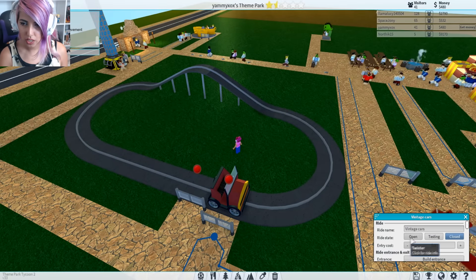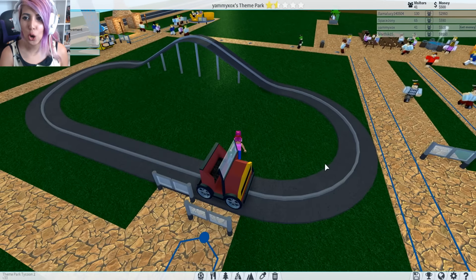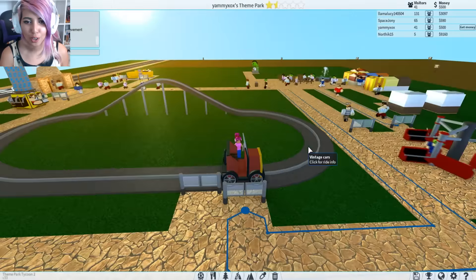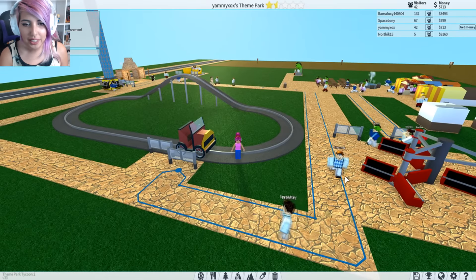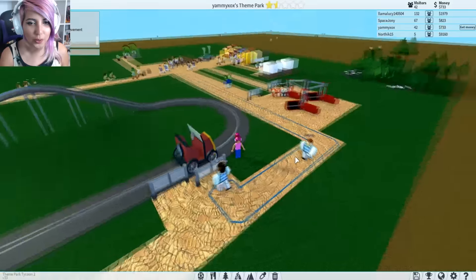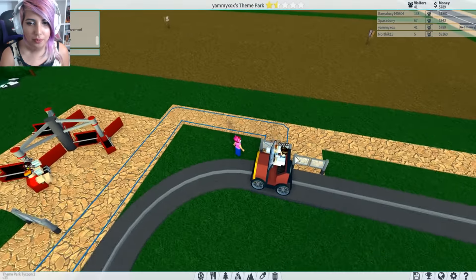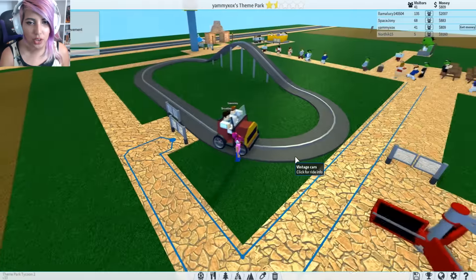I wanna see if this is actually just one car. The ride is open! Let's go boys and girls! Brantley's getting on the vintage car! He's in it — oh wait, maybe two people can fit in this car. Giovanni getting in there!